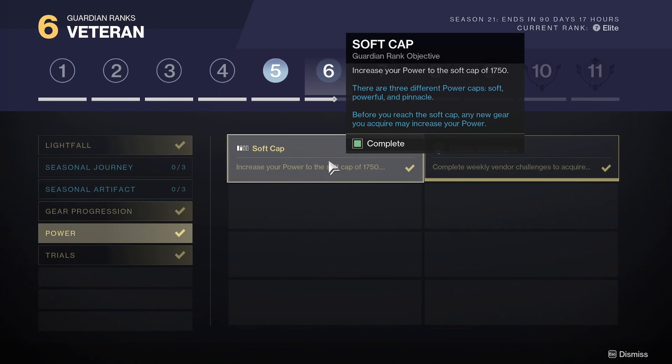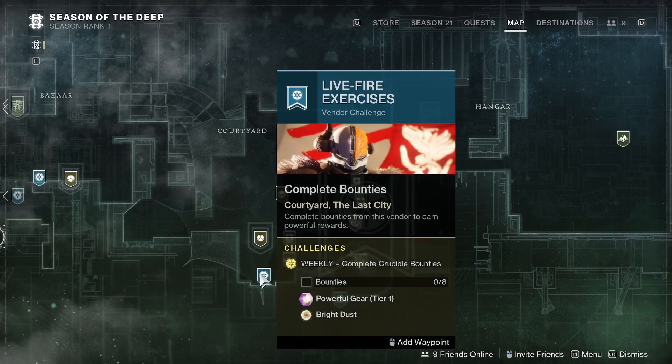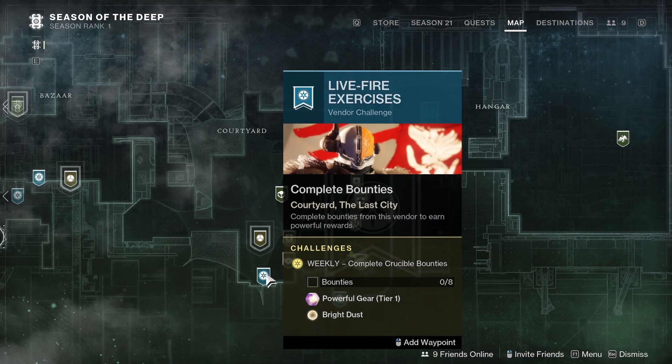Power: you need to hit the soft cap of 1750. And then vendor challenges: complete weekly vendor challenges to acquire powerful rewards. Powerful rewards increase your power level beyond the soft cap — they are typically granted via weekly vendor challenges, which are paired as blue glyphs on the destination screen. So if you go to the destination screen, it's these blue icons. Powerful gear tier 1: you basically need to do 2 of these challenges that these NPCs give.